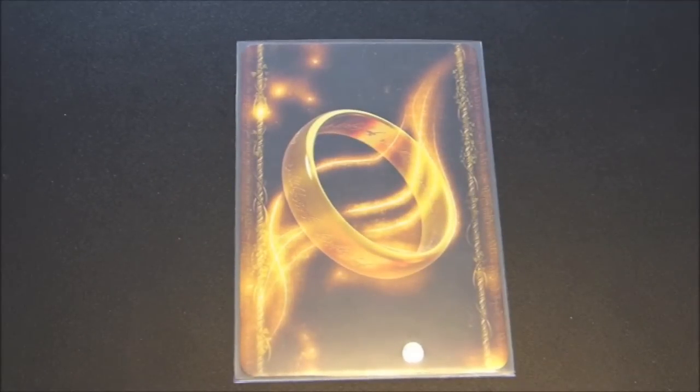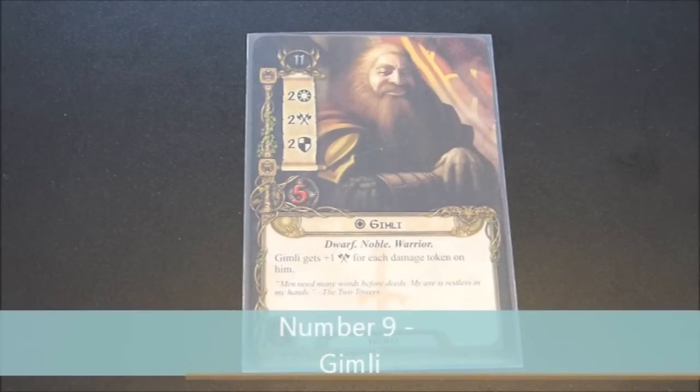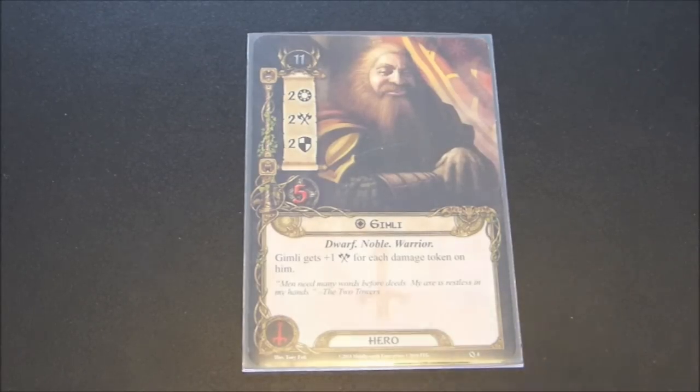Moving right along to number 9, we have — drumroll — Gimli. Very similar to Beregond, although instead of being a superior defender, here we have a superior attacker. Gimli is a dwarf, a noble, and a warrior. He has a starting threat of 11, and he has two willpower, two attack, two defense, and five hit points. Gimli gets plus one attack for each damage token on him. So there are some tricks and cards we can play on Gimli to make him an absolute beast when it comes to taking damage and pumping up his attack values.